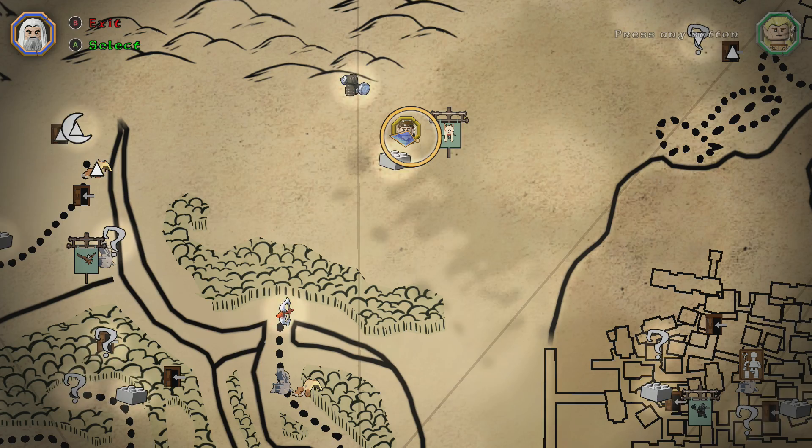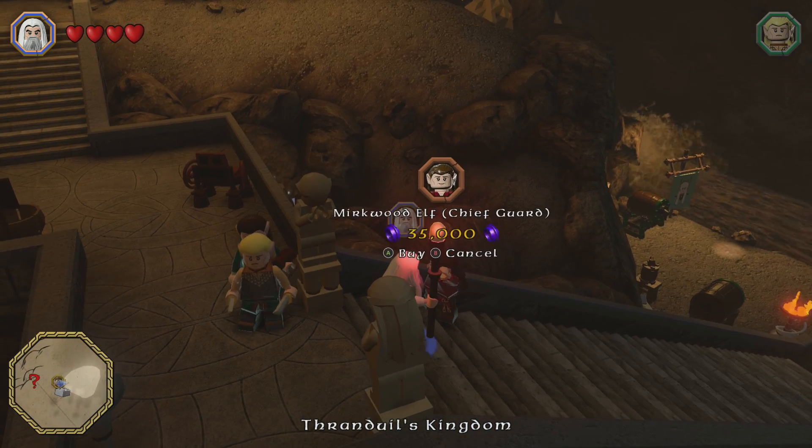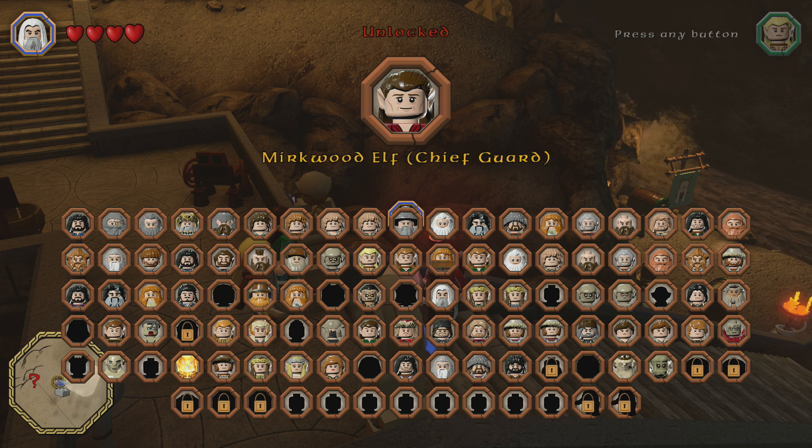We are about to unlock the Mirkwood Elf Chief Guard, standing right here on the stairs. It costs 35,000 studs. Boom, we got him.